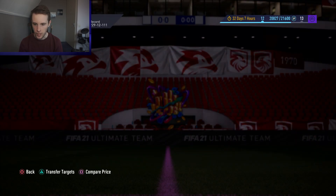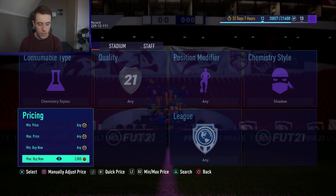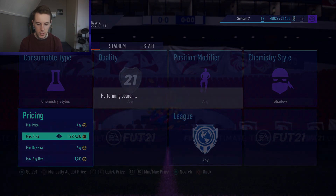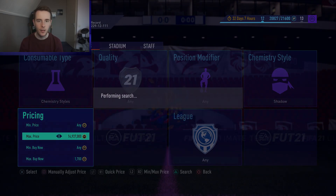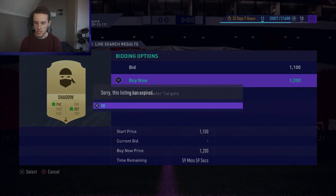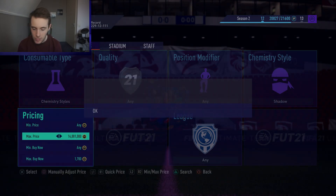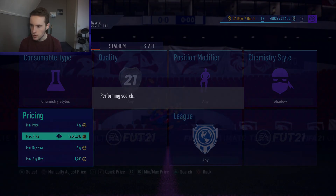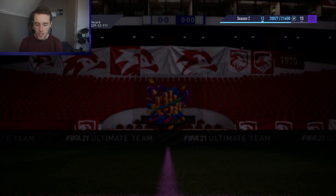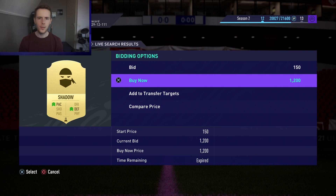The last method: try sniping Shadow chemistry styles. The cheapest one is around 2,200 coins, so go to maybe 1,700 and try to snipe a few. This is another way to make a little bit of extra coins on Cyber Monday. A Shadow card appeared at 1,200 right there! A lot of people are doing this method so if it doesn't work out, switch to another method and hopefully that one works a little bit better.